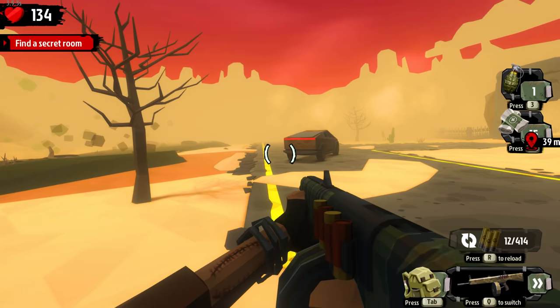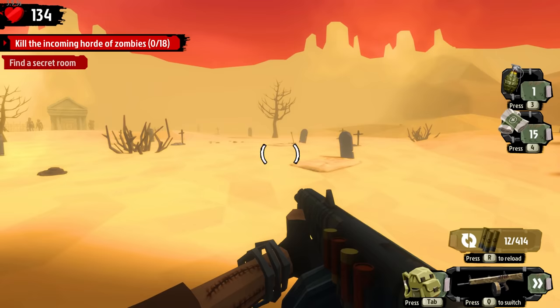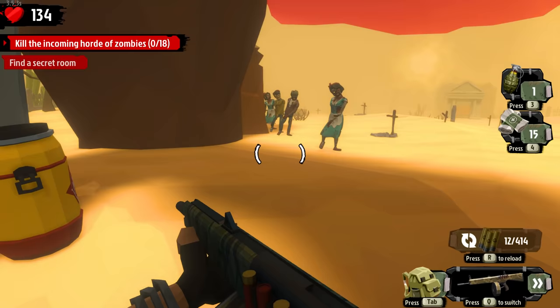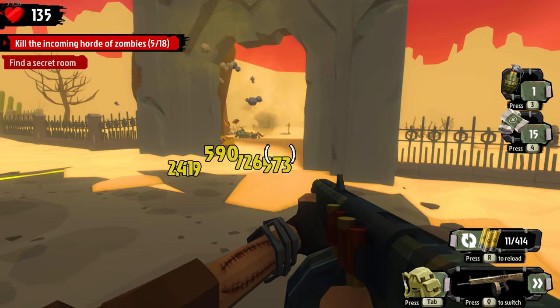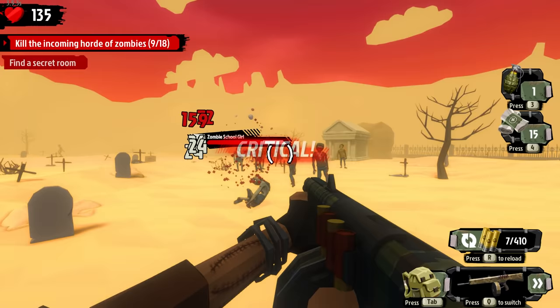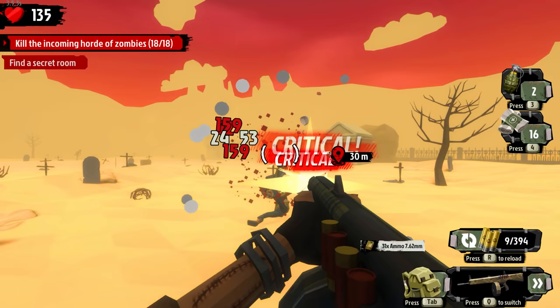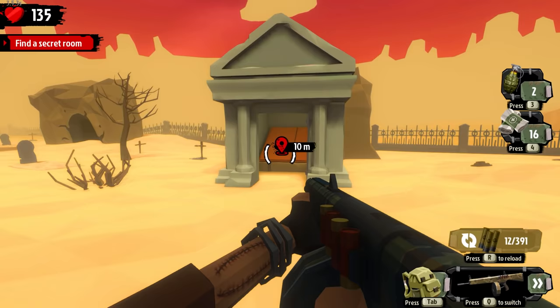Incoming horde - 18 zombies! I was going to use this but they're going to take forever to get here. 9,000 zombie kills just popped on the screen. My next goal is 10,000 - another thousand zombies to go. So 5,000 headshots, 9,000 zombies - not bad!